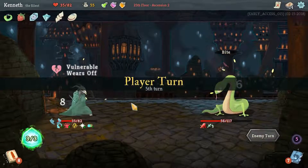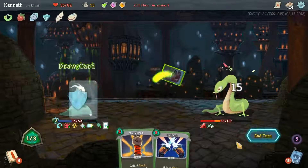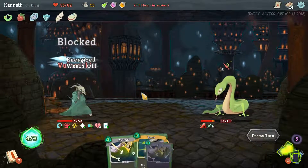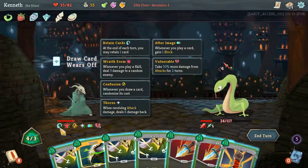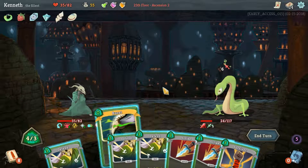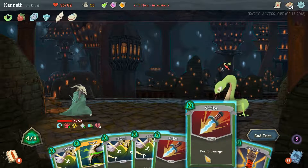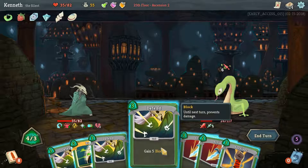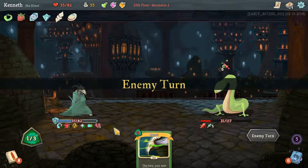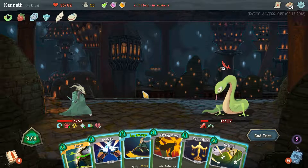I did just throw out everything — definitely not a good idea there. Leg Sweep is good enough. Flying Knee. Predator. And we'll hold on to neither of these since they're too high cost. I guess when you're confused you don't really want to retain cards that you aren't playing, because you're usually not playing them because they're high cost. Hold on to Burst definitely, I guess. Do we have two 2-cost things? We do not. I guess we're just going to ignore our attacks.